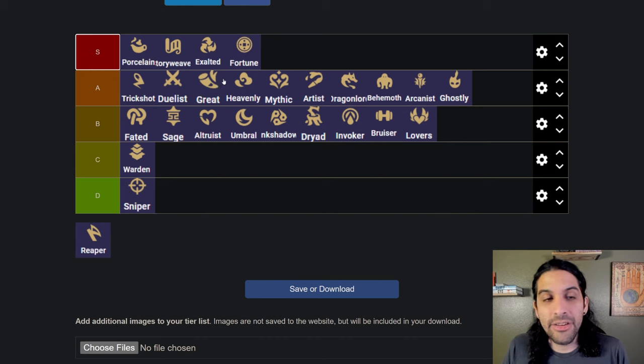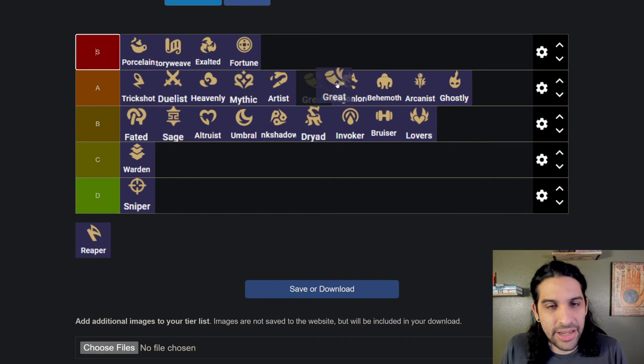Great — Wukong is popping off right now. I think he belongs right above Heavenly because you do play him in Heavenly comps usually if you want him to succeed, or you could just splash him in. His ability is able to stun and does quite a lot of stuff, but you need to have him itemized to make sure he doesn't die right away. So he definitely needs items to be good — I'd put him in high A tier, but not above Dragon Lord.